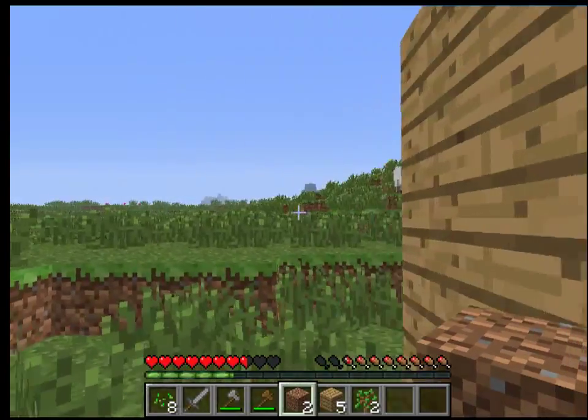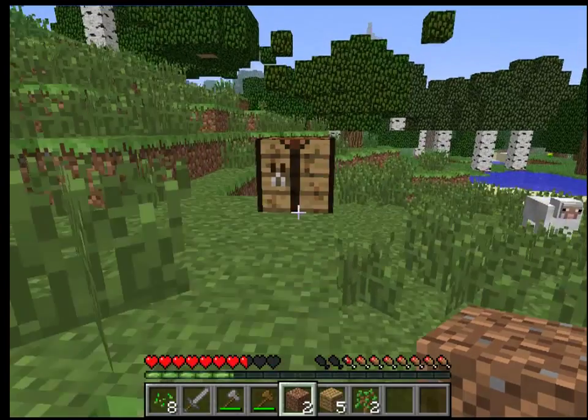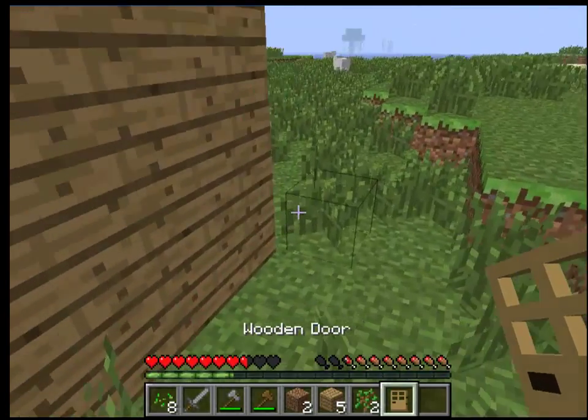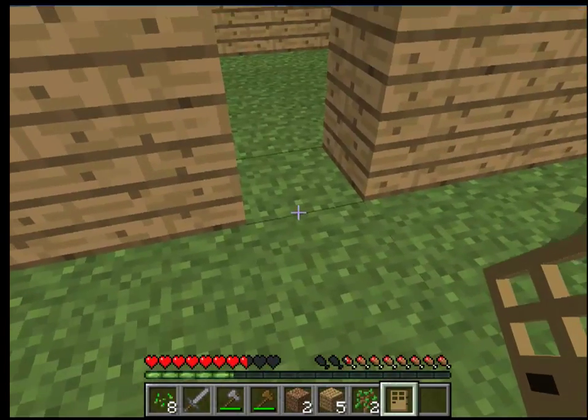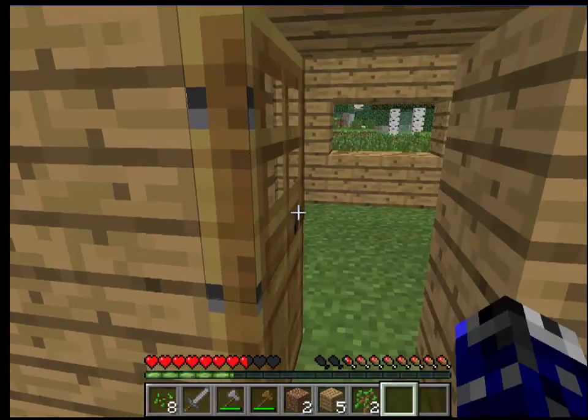You can craft a door if you feel — I'll show that recipe because it is helpful if you're digging in a hole or something. Just by covering two vertical lines of the crafting table, you can get a door. You can hold it in your hand, and even though it doesn't look like a block it can be. Just by right-clicking you got a door, and right-clicking again will open and close it.